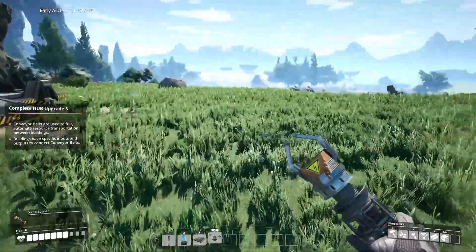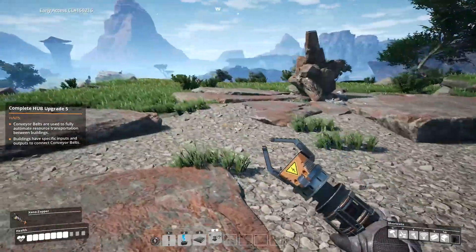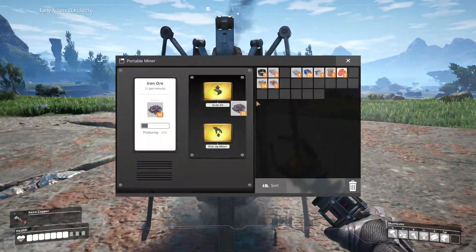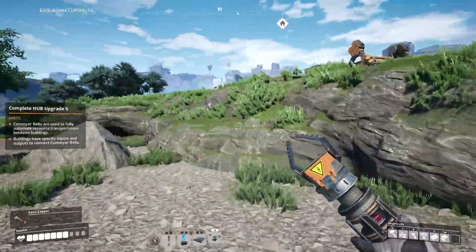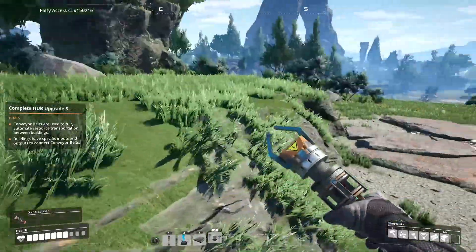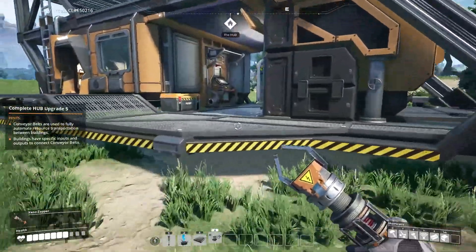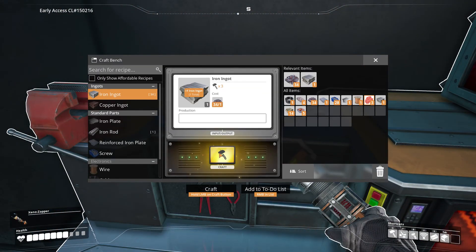Conveyor belts snap to a conveyor pole or an input/output of a building. Let's grab our iron out of here. I guess I could have put it in a better spot. This is a game changer right here. This is a game changer for me — I need another one of these. Is it like three and four? Something like that? I don't know.